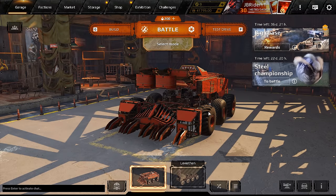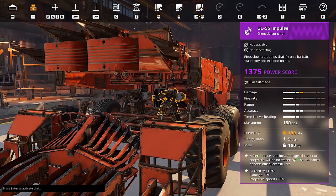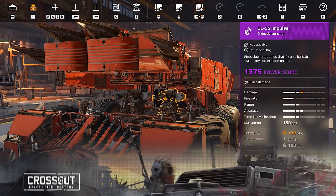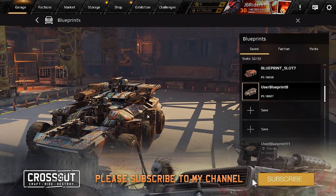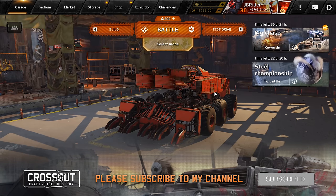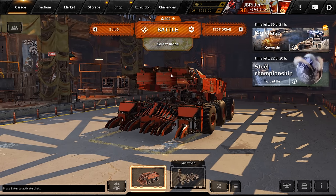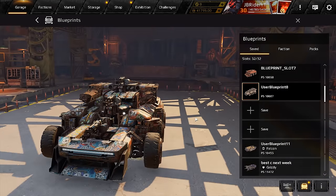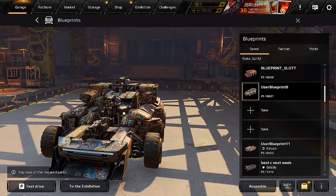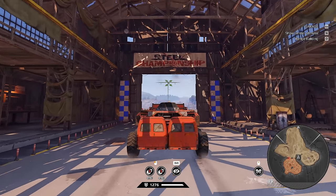What's up guys, JB right here, welcome back to the channel, welcome back to Crossout. Hope you guys are doing well. Today we are checking out another episode of 'Loving the Unloved,' and we're checking out the GL-55 Impulses - nobody uses these anymore. I've got two builds: one with two GL-55s and one with three. The first is kind of like a Retcher dog but with the GL-55, and the other is more like a KTM style with triple grenade launchers.